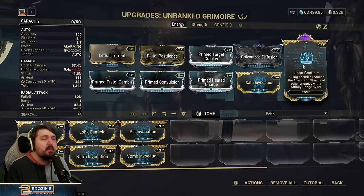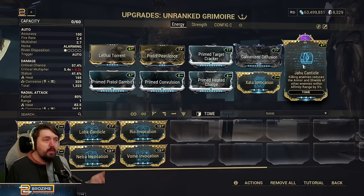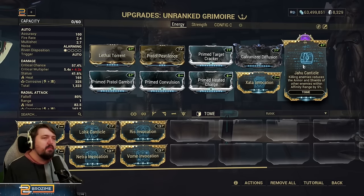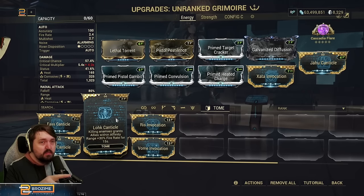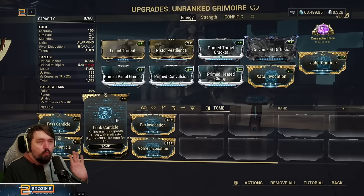If you kill 20 guys in a room with the Grimoire, the 20 guys on their way to the room — because affinity range is quite large — will show up with no armor. That makes killing those guys easier, and then the new guys spawning from affinity range away also won't have any armor when they show up. This creates a cascading effect that makes the Grimoire's usage much, much easier. This is usually what I would go for.